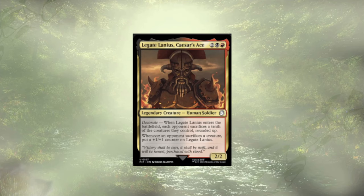Following up Gary Clone, we have Legate Alanis, Caesar's Ace — a 4-cost 2/2, which I already don't love. When it ETBs, each opponent has to sacrifice one-tenth of their creatures rounded up. I feel like this has a huge impact specifically on token decks, so if you're facing another token deck maybe this matters. Whenever an opponent sacrifices a creature, it gets beefier. But what are they sacrificing? If we want mass removal on board, we want true mass removal, and I don't feel like this is it.